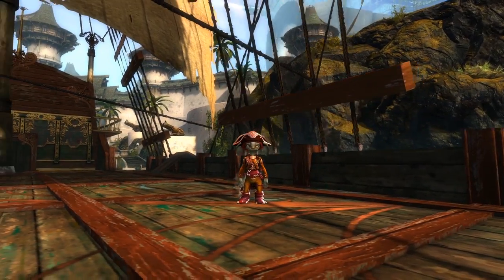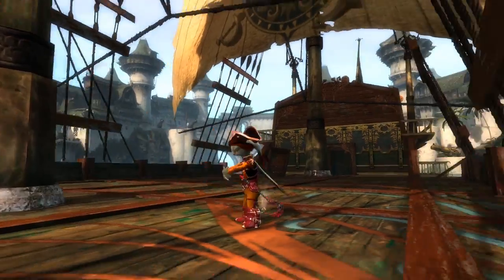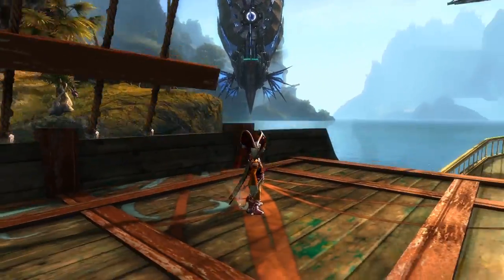Hey guys and welcome back to a brand new demo. Today we have the Swaggering Boots. They are on Asura. Very nice — 400 gems.